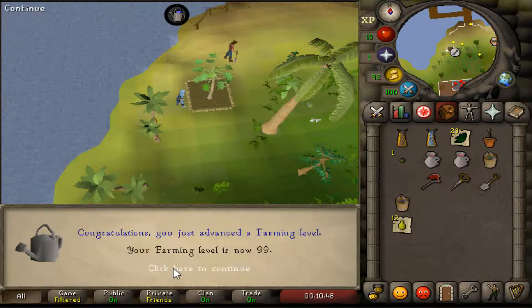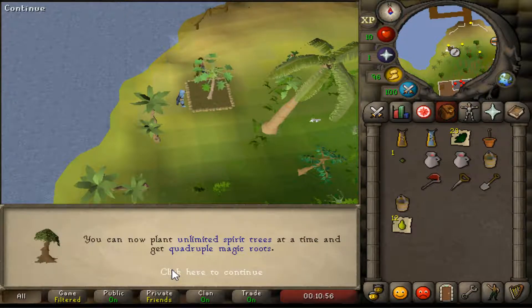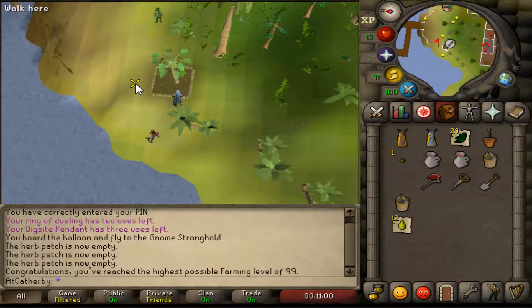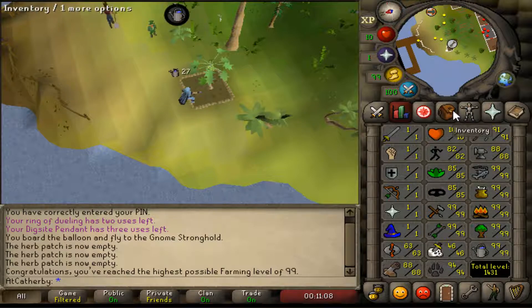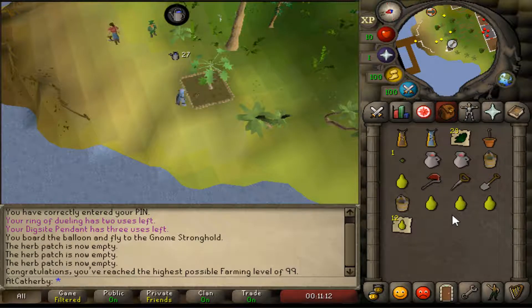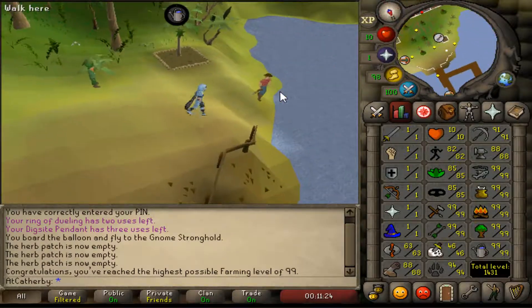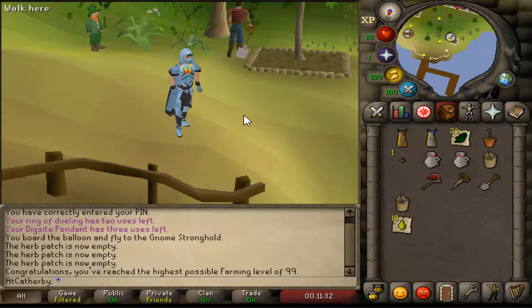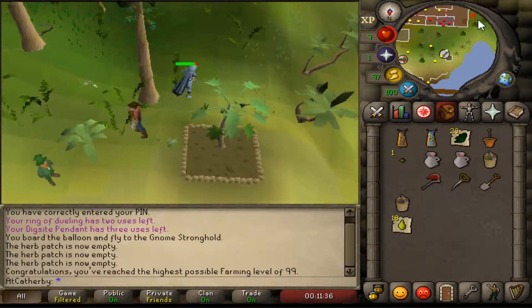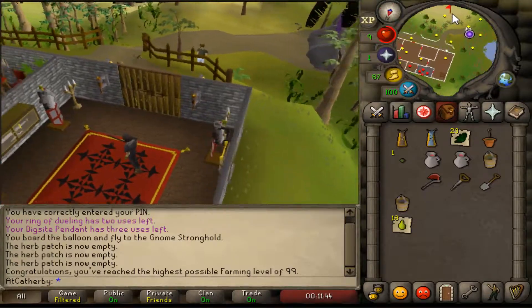There it is — 99 number seven! Farming actually really was not that bad. I kind of consider it a passive 99 skill compared to all others — the least amount of work. Just check, do a farming run every day, get your experience, log off — really simple. It just takes patience and I did it pretty cheaply — just papaya trees and calquat primarily. I've been storing all my tree seeds from bird's nests, so I'm really proud of how cheaply I was able to do this skill. 1431 total level.